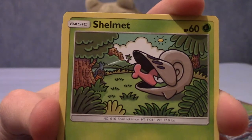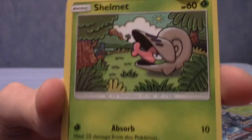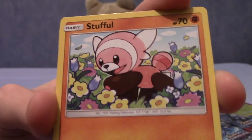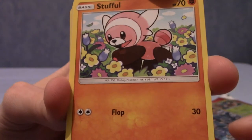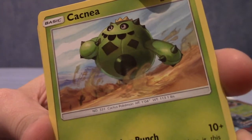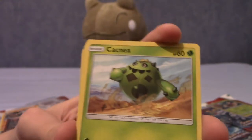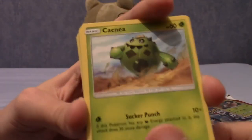We have a Shelmet — I was going to say Shellder, but that is definitely not what this is. Then we have Stufful — that's a very cute card. I thought for a second it was a Fairy Energy, which was very confusing, but it is not. We have Cacnea in an interesting pose — I didn't know it could run, or that it had feet actually. I suppose it must do, because the card shows it.